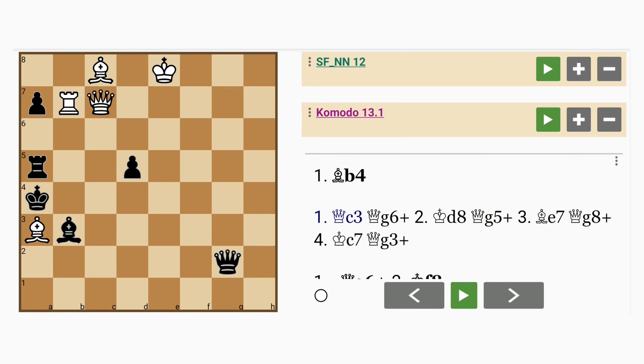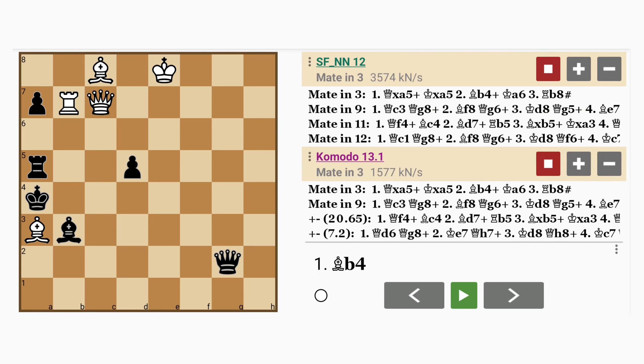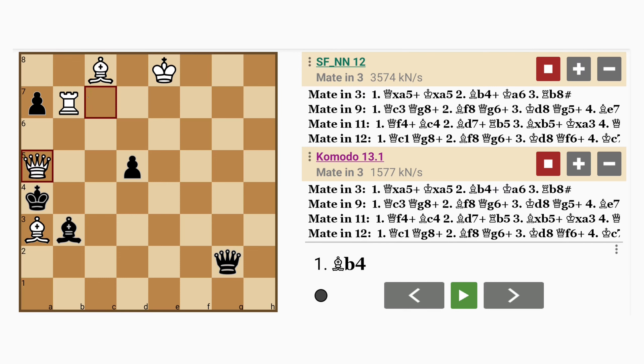But actually all of that is not necessary in this position, because there's a simple forced mate in 3. Can you see it? Let me show you. As you can see, there's a mate in 9 — that was the queen to c3 move just now. But why delay the mate by 3 times? A mate in 9 when you can mate in 3.